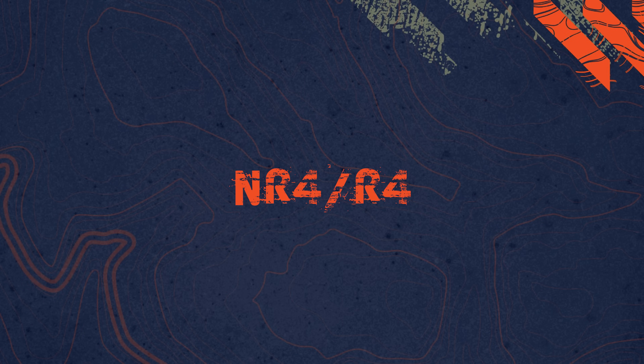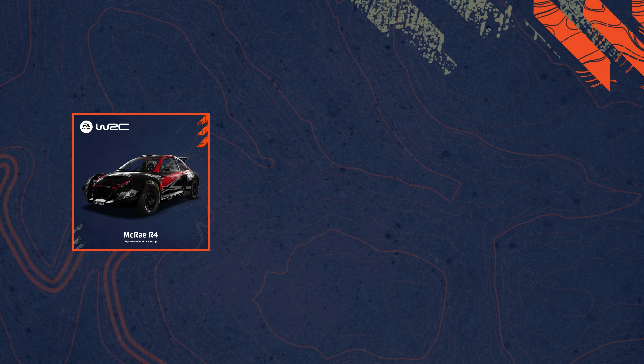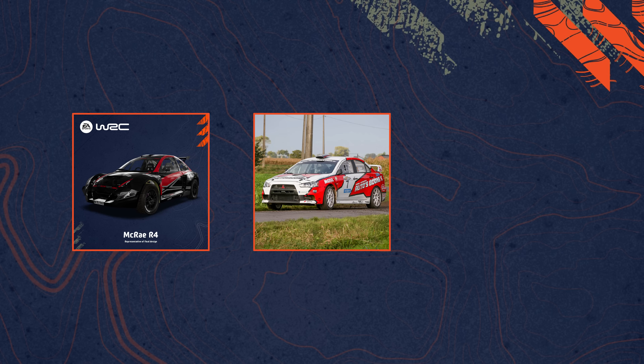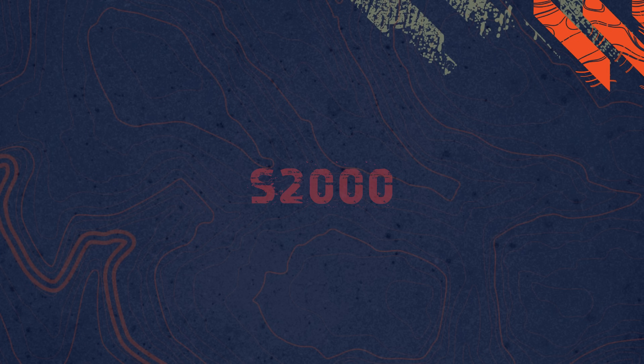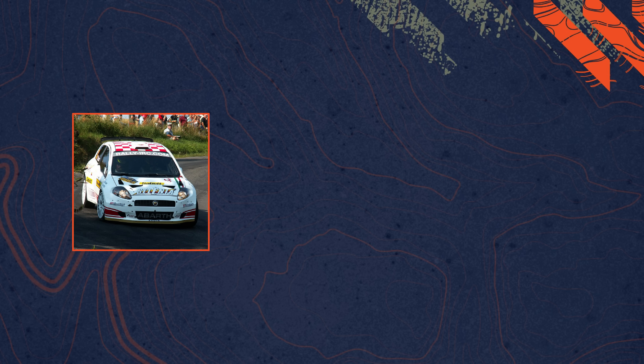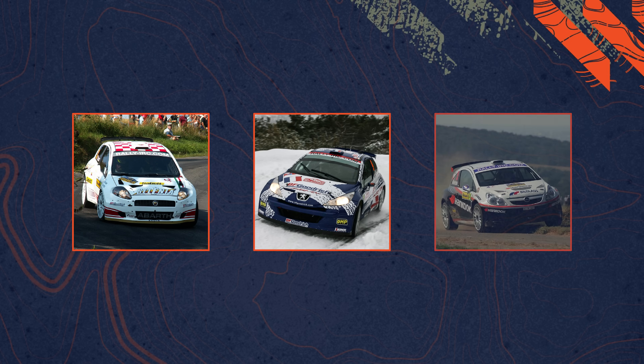For the NR4/R4 class, we basically knew what was coming already: the DJM McRae R4, the Mitsubishi Lancer Evo 10, and the Subaru WRX STI NR4. My predictions for the Super 2000 class were almost correct, as two of the three made it in. I was right about the Fiat Abarth Grande Punto and the Peugeot 207. The third one I didn't expect, but is a nice surprise nonetheless: the Opel Corsa Super 2000.